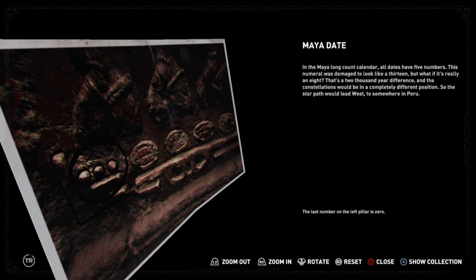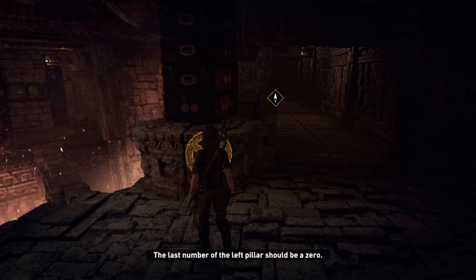In the Maya long count calendar, all dates have... The last number of the left pillar should be a zero.